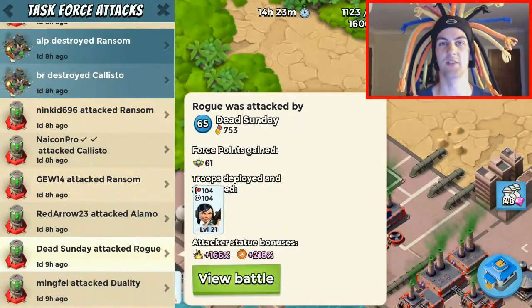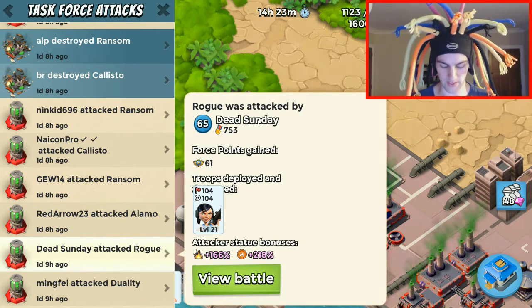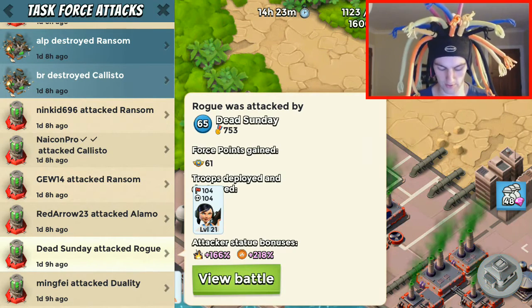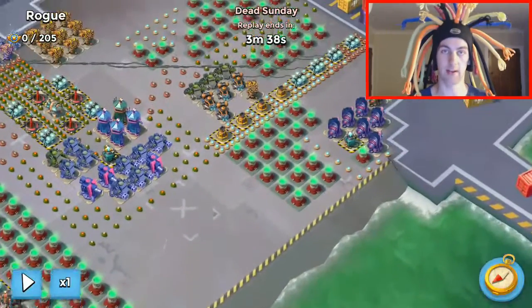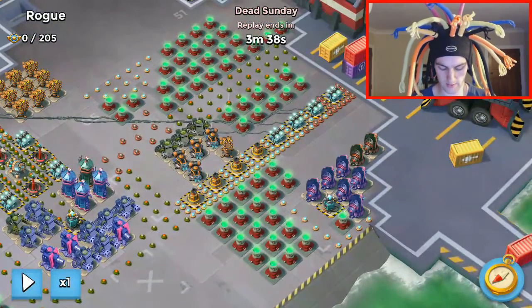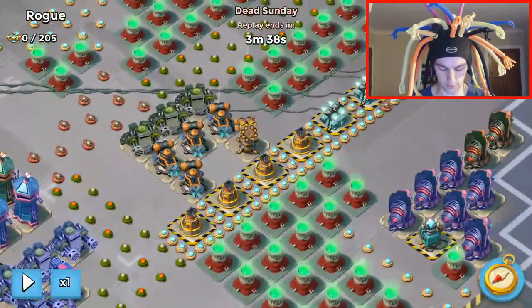Welcome everybody, Red Arrow 23 here, time for another playbook episode. Today we're going to be adding the Rogue Right Open to the playbook. We've got Dead Sunday — this is actually a shared account — and this particular attack was by me, so what we're going to be focusing on is this right-hand side.